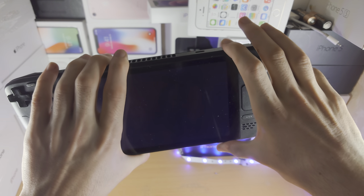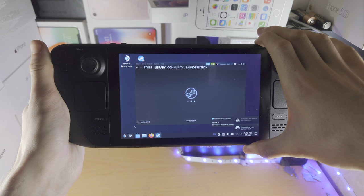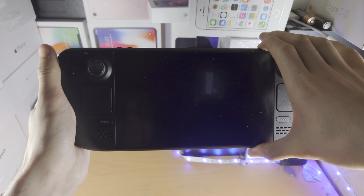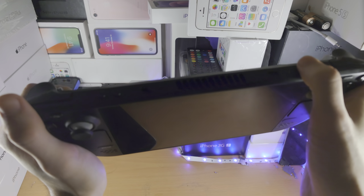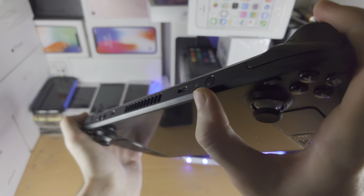Right now it's refusing to turn off, so I'll just long press one more time — okay, there we go. It took multiple attempts but the Steam Deck has now turned off. You can see there is no LED light.